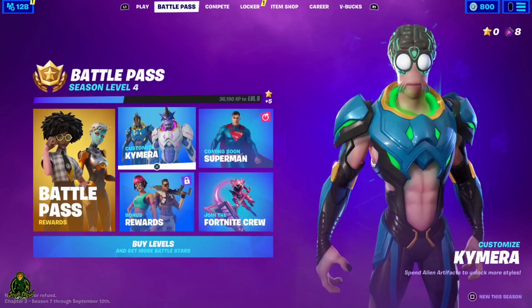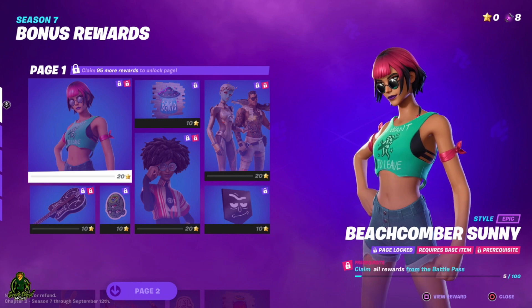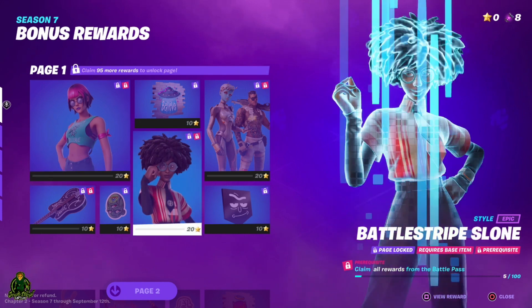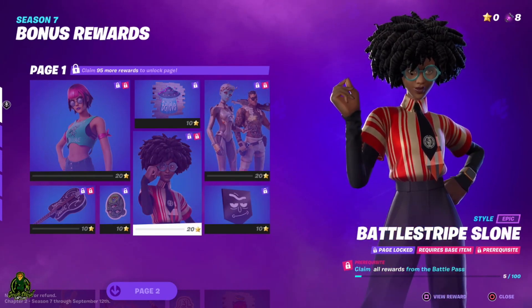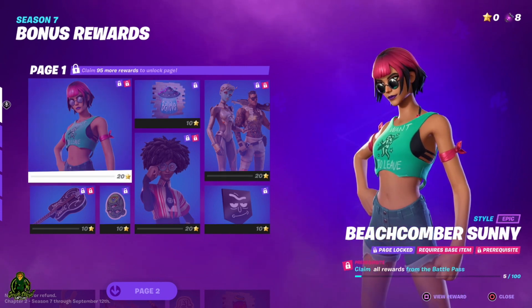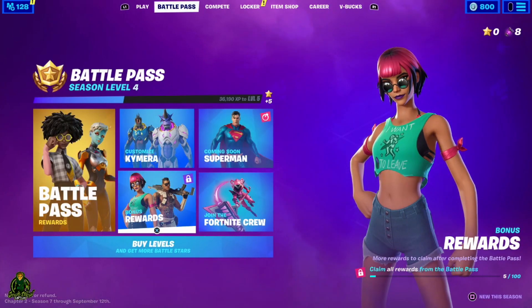When you go over to your bonus rewards, these ones are a little bit more tricky. You've gotta get the base item first — you gotta unlock her — and then once you unlock her, you've gotta do 95 more rewards to unlock this page. Pretty much once you hit tier 100 or buy everything, you will unlock this page, and you need 20 more stars to actually unlock it. That is how the battle pass works.